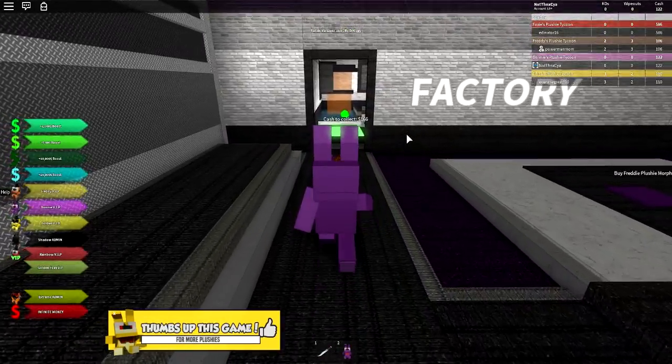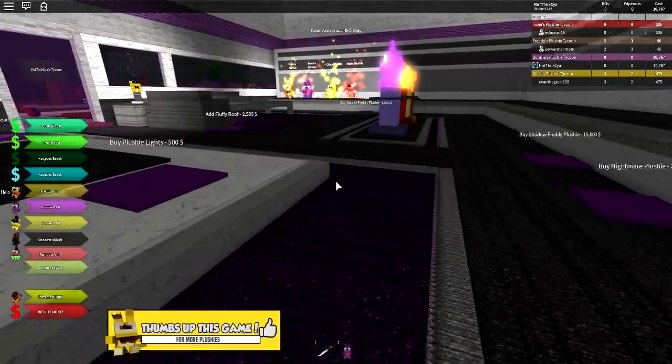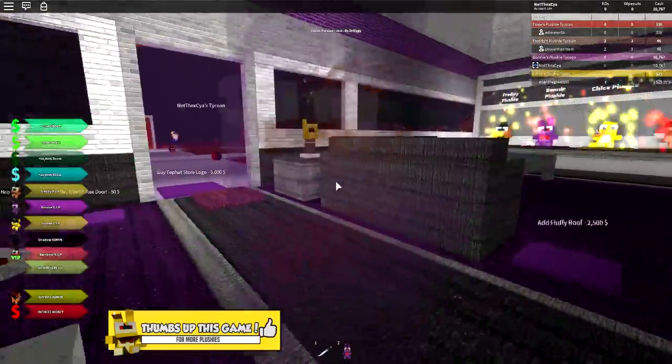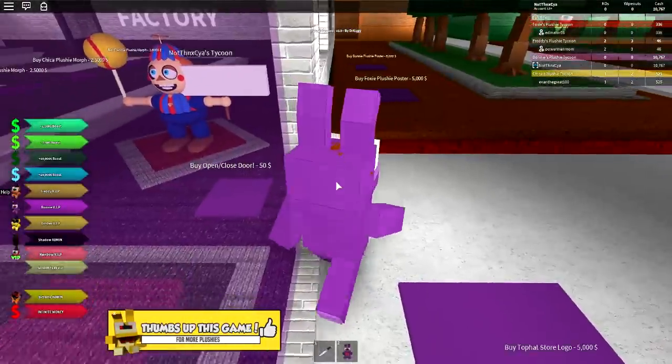Let's go make some bears. We're going to have to make some serious bears to afford these. We've got a little bit more money now, so we can go and buy some more new things. Oh, we've got stuff outside.